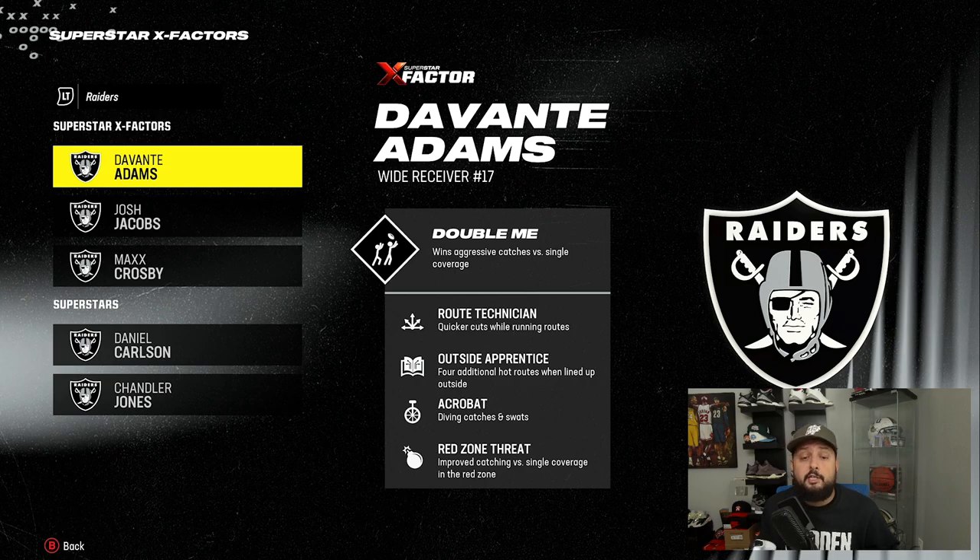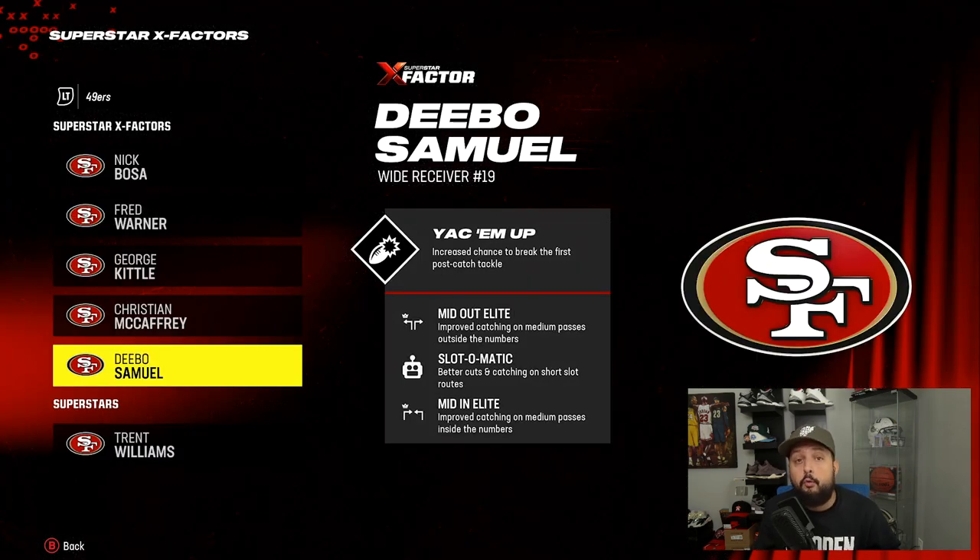We also have Route Technician, which gives you better route running on anything. If you can't get Short In Elite, Route Technician is actually better because it pretty much guarantees you have that edge of good route running on literally any route — outside, inside, up the field, wherever you go. Elite route runners like Davante Adams will have this ability. I also want to mention Slot-o-matic, which gives you good route running and better catching in the slot. If you don't have Short In Elite or Route Technician, Slot-o-matic would be the next best thing for a slot receiver.